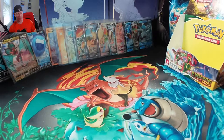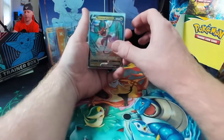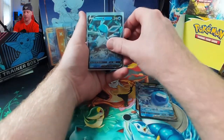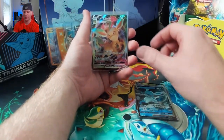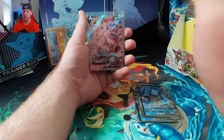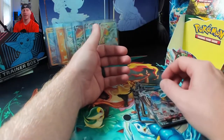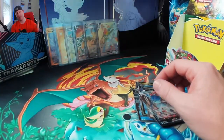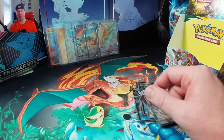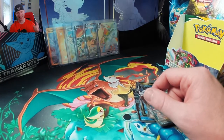Quick recap before we end the video. Hits from the booster box: Inteleon V, Arctovish V, Glaceon V, Leafeon VMAX, Gyarados V, Espeon V full art, and Glaceon VMAX. Thanks for tuning in guys — check out more on Twitch if you want to see more unboxings later today. Appreciate you watching, thanks for the subscriptions, thanks for the thumbs up, thanks for everything — catch y'all in the next one!